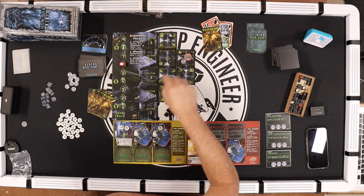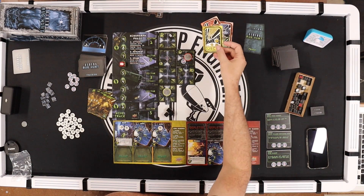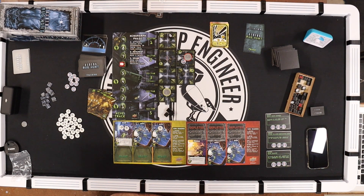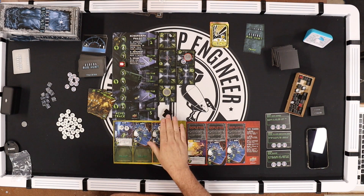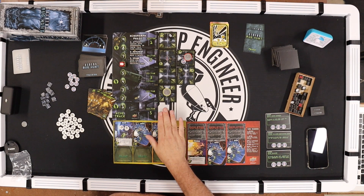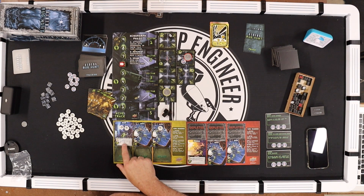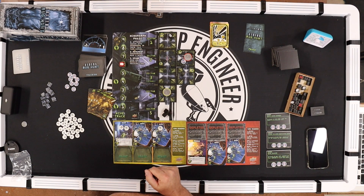Tracker moves up. Yellow — Drake again. Drake's ability: when xenomorphs move into your tile you can deplete him to shoot. I'm going to wait — in two turns these will move to Drake's tile, and when they do, he can immediately fire before they do any damage.